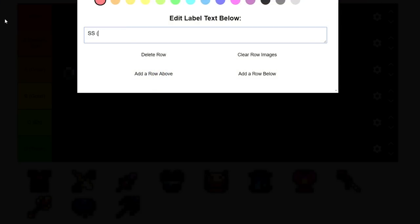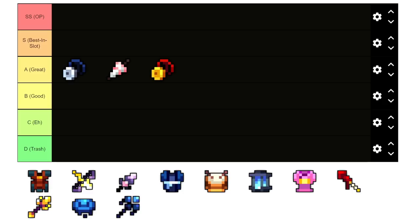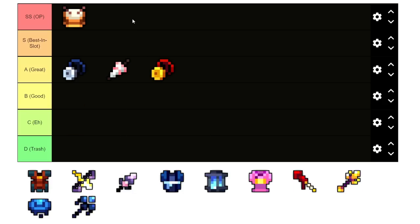I have to put this in a new tier — a double S tier for overpowered items. The Taiko Drum is sitting in there. Let's see if there's any more that belong there.